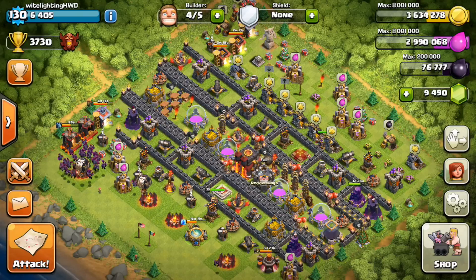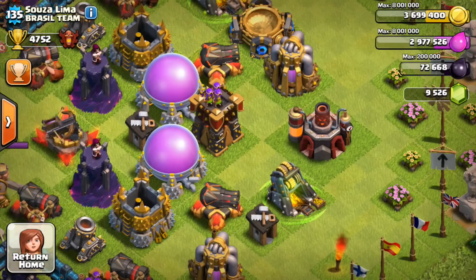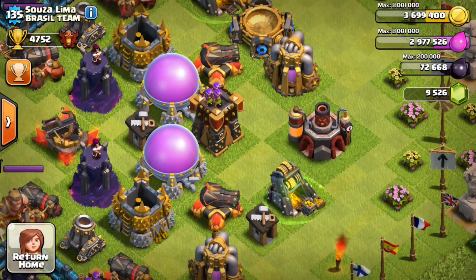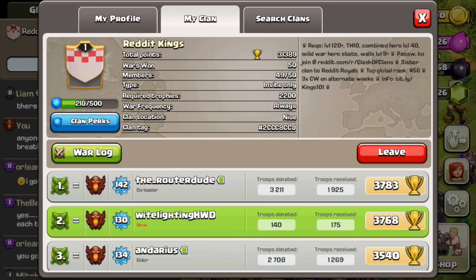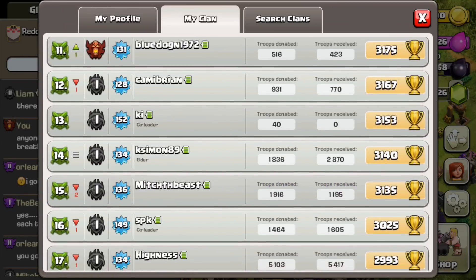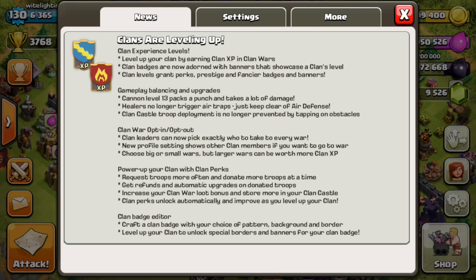What's up everybody, WetLighting HGPD here with another video. Today we're going through the new 2015 February Clash of Clans update, which includes the brand new level 13 cannons, the new dragon breath animation, the new player profile, the new clan profile, the new opt-in/opt-out feature, the new clan perks, and story time with the news board.